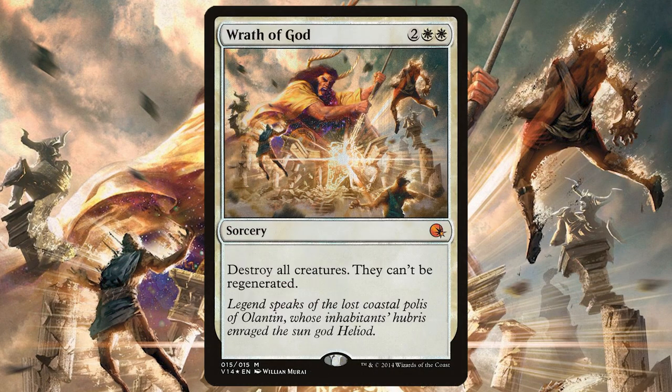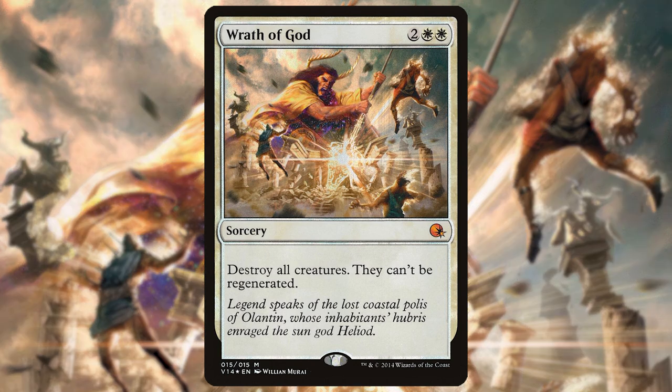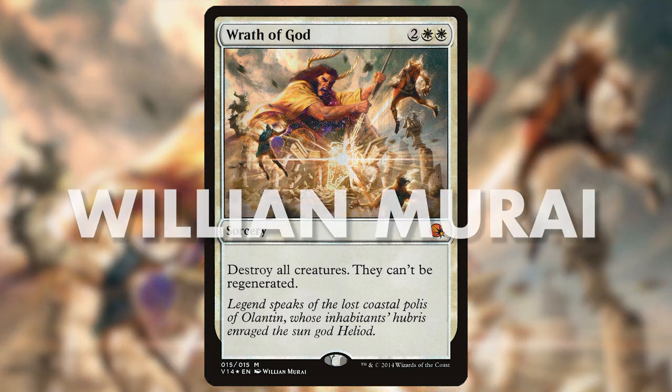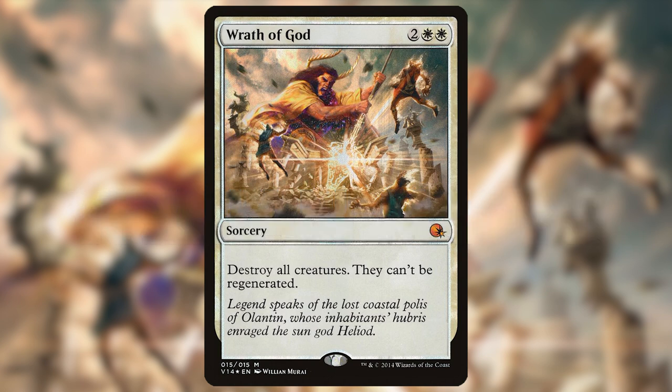Wrath of God with alternate artwork released in From the Vault Annihilation. Amazing artwork done by William Murray. But let's read this card first. It's a white sorcery, casting cost two colorless and two white mana. Destroy all creatures, they can't be regenerated.